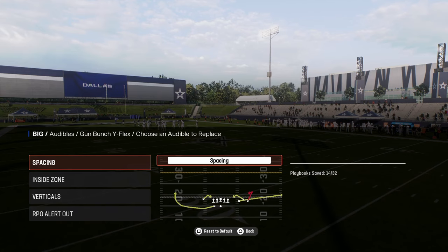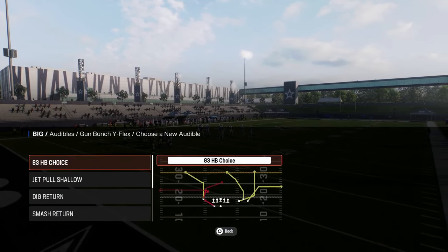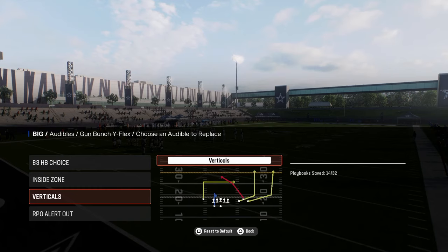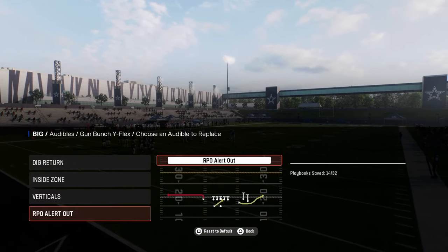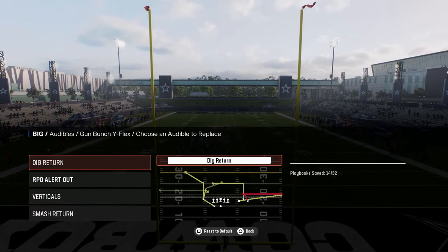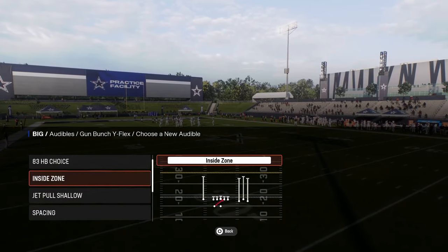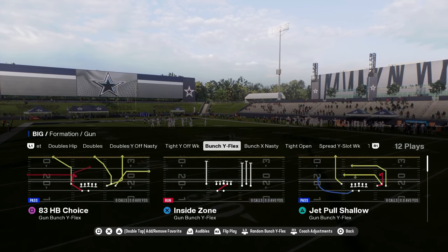This is a formation, when you're getting kind of deep in your playbook, audibly in a round is really good in this game. Plays like 83 halfback choice versus dig return. I would probably put this RPO as your run audible, and then I'd have smash return, dig return - kind of some bunch staples in here. If you want to throw dagger in there you certainly can, or that 83 halfback choice.